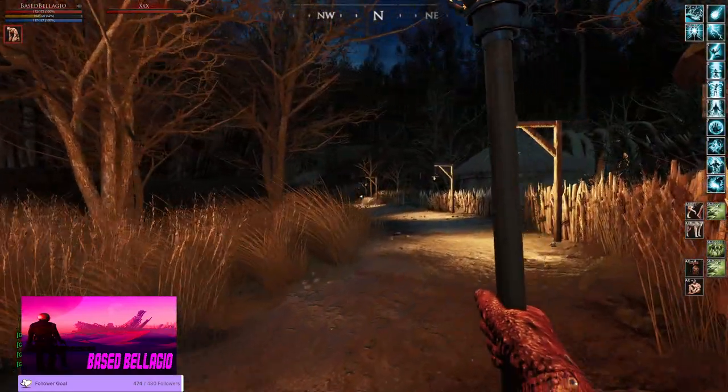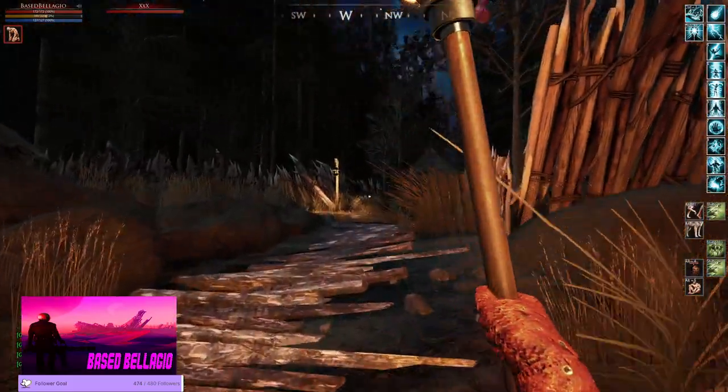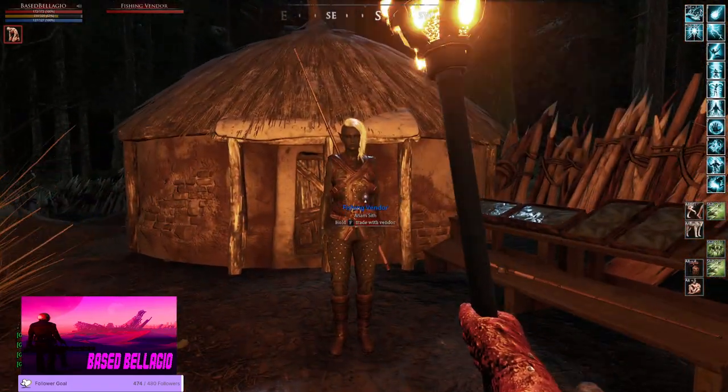Going back, facing the bank on the row we came on - the main avenue - we go up to this terrace now. To the west, this is where your fishing vendor is, hidden back here for all the fishermen.